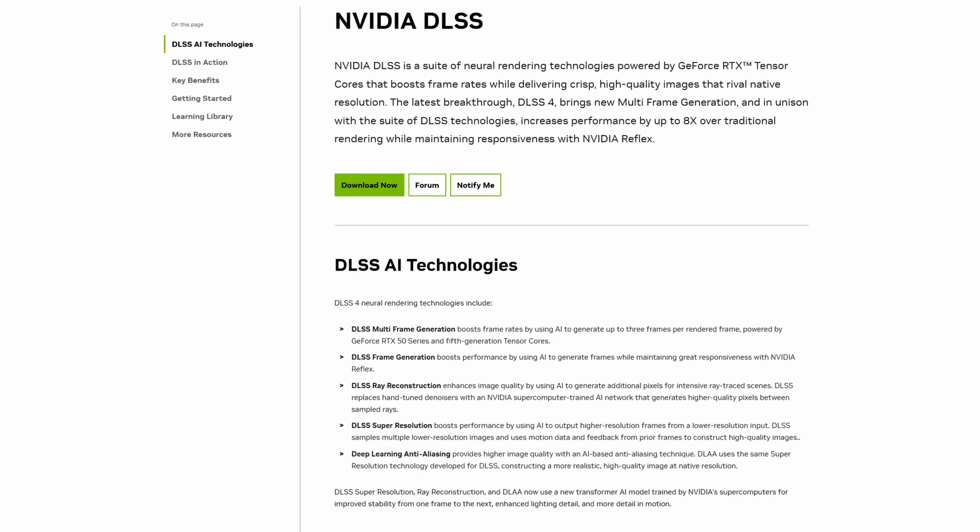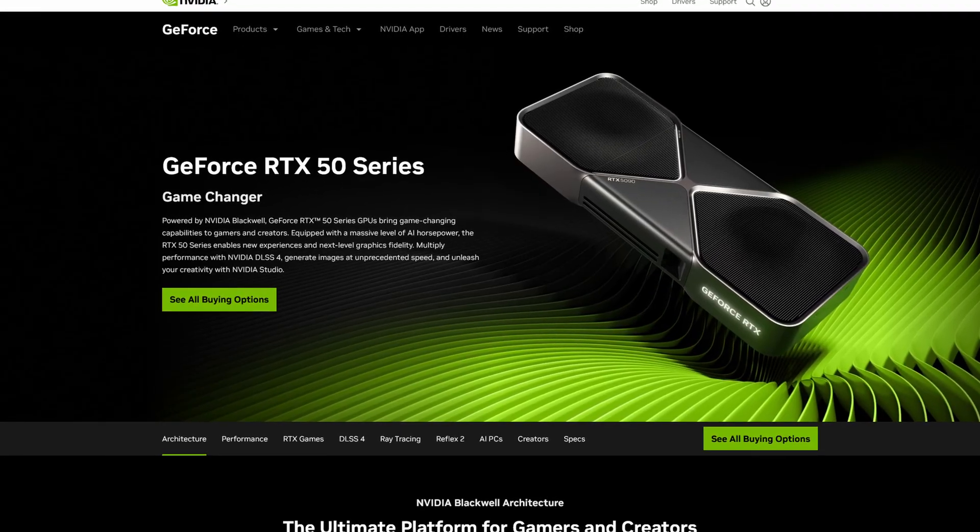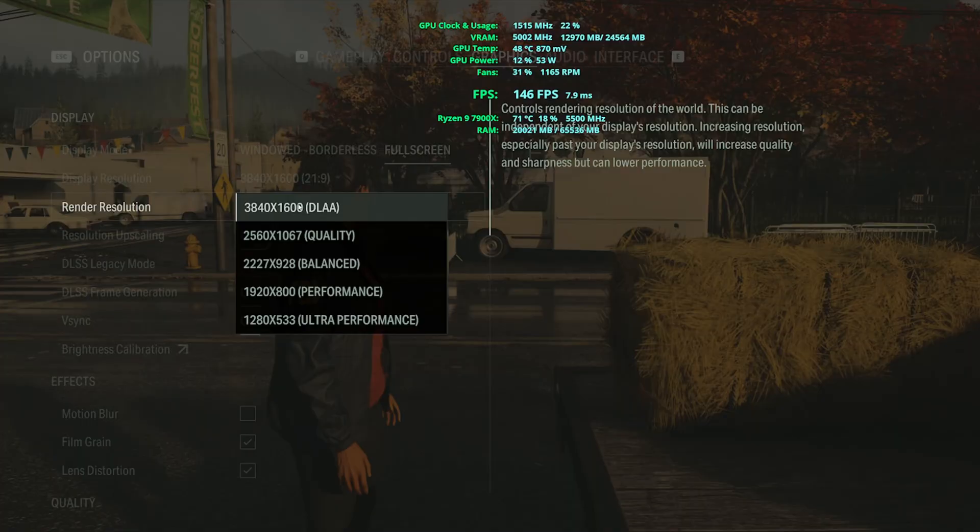Some gamers would actually argue that Nvidia's DLSS 4 technology is a much bigger announcement than a Blackwell generation as a whole. In this video I'll be comparing DLSS 4 different settings using 5 different games powered by 5 different game engines using 4 different settings: native, quality, performance, and ultra performance.